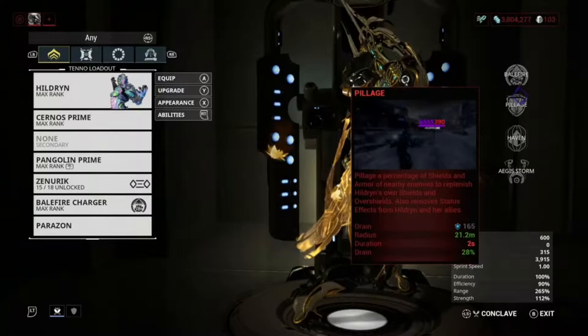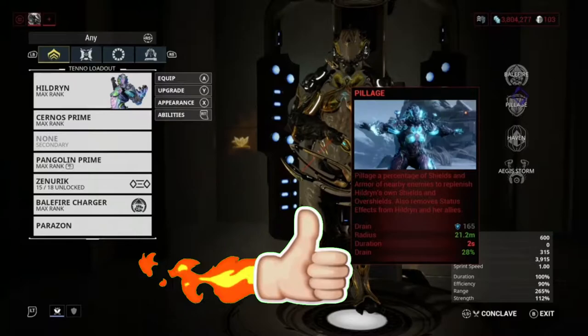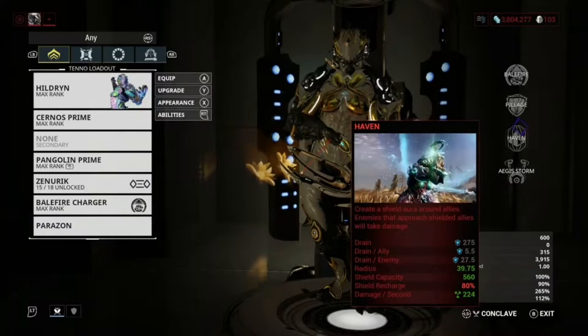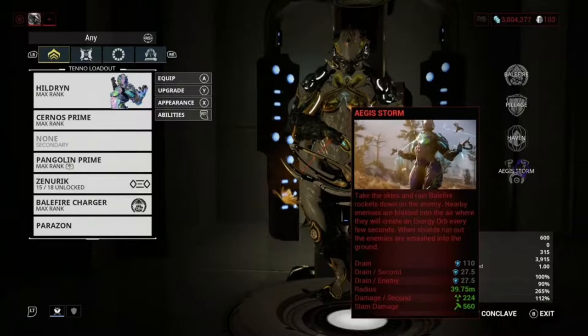Toxin status effects can be really dangerous in high-level survivals, and getting shield back is a really good benefit too. Because now you can't get one-shot — they have to take your shield first, and then you're invulnerable for like a second. Next is Haven, which creates a shield aura around allies, and enemies that approach shielded allies will take damage.